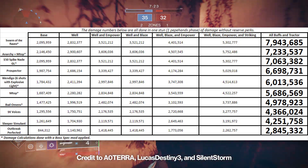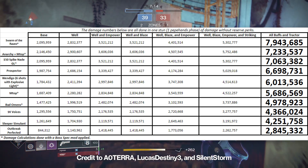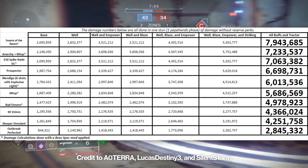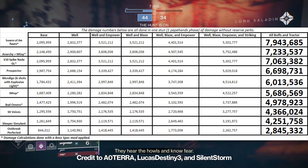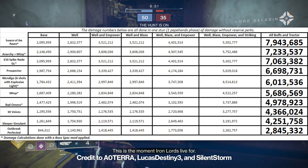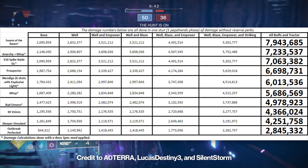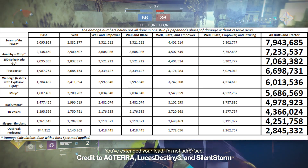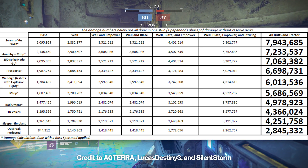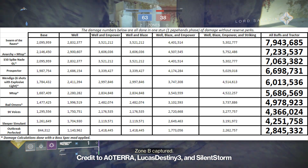Twitter users AoTerra, LucasDestiny, and SilentStorm put together a really neat and simple table of some of your best options for damage in the final encounter of the new raid. This could also be applied to Galron's Deception, the third encounter — all credit goes to those guys, I'll link their accounts in the description. Swarm of the Raven surprised me by sitting at the very top of that list. Its advantage comes from Tractor Cannon, which buffs void damage by 50% while buffing all other elemental damage by 33%. Tractor Cannon is ridiculously easy to apply, and specifically very easy to apply to the Crown of Sorrow bosses — which is where Swarm of the Raven really gets to shine.